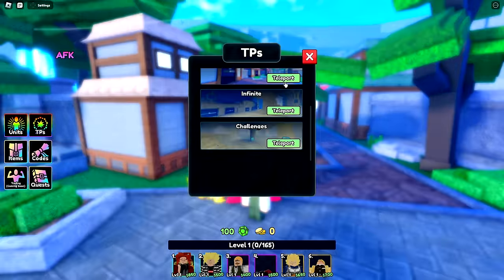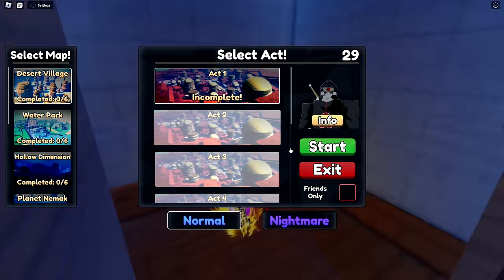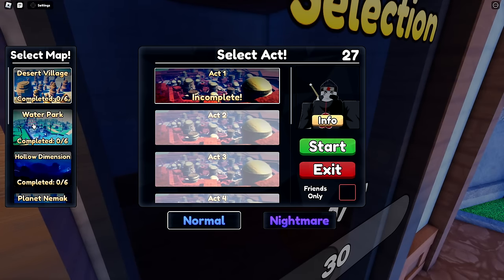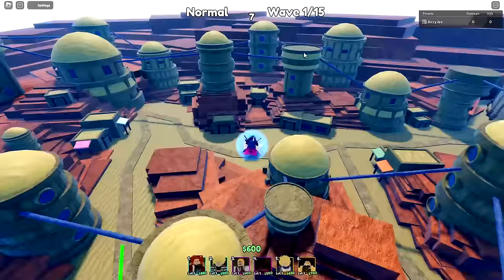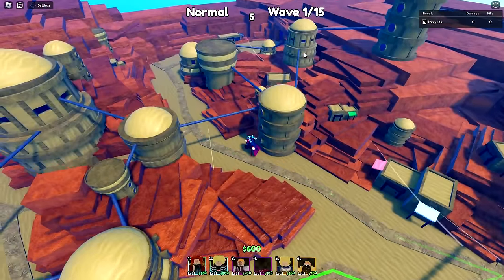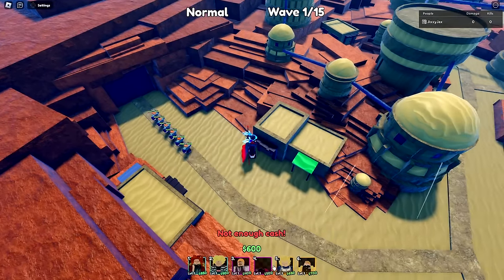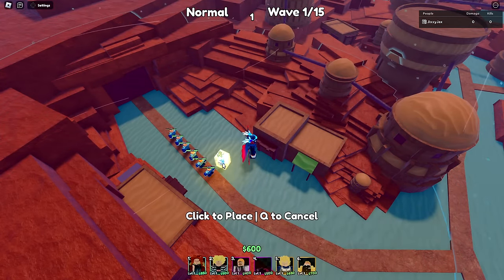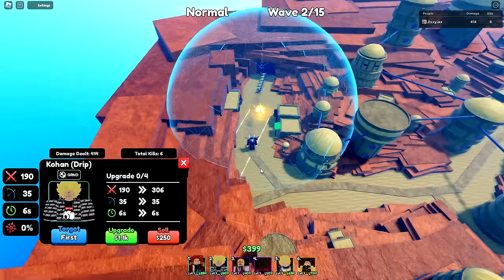Let's head over to story mode and start actually playing the game. Looks like there are four maps right now with a nightmare mode too. The end path is over there and the beginning is all the way over here. First unit — I can't afford him yet, so we're going to start with Drip Goku. 190 damage, line AOE — not too bad placement.